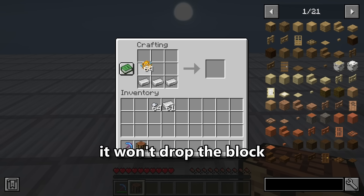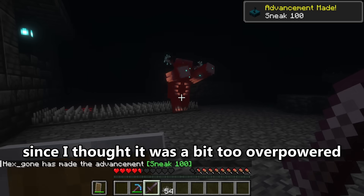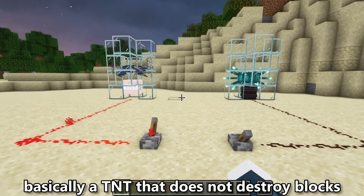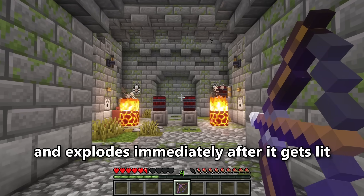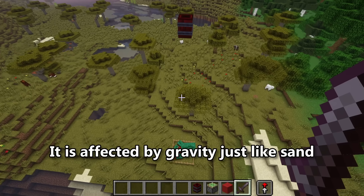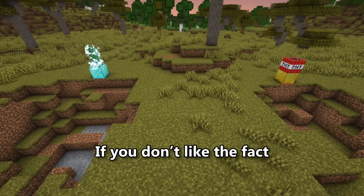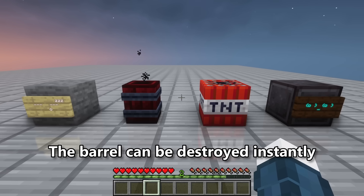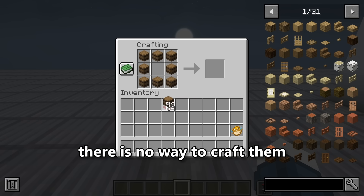When destroyed, spikes won't drop the block and there is no way of crafting them, since placing them freely was considered too overpowered. The explosive barrel is basically a TNT that does not destroy blocks. It has no fuse delay and explodes immediately after it gets lit or receives a redstone signal. It is affected by gravity just like sand and explodes on impact, even if there's a slab block below it. If you want the explosive barrel to have block destruction, you can enable that in the mod config. The barrel can be destroyed instantly and drops gunpowder, and similar to spikes, there is no way to craft them.